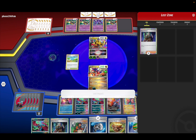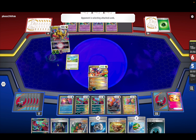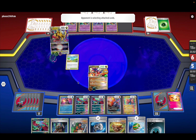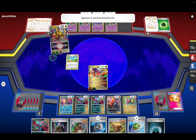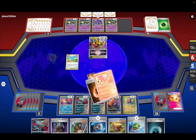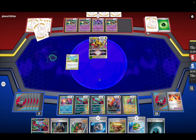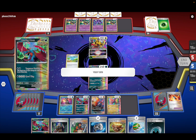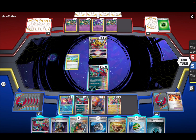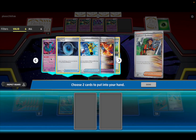He has to get rid of two energies and put them in the Lost Zone anyway. We'll see. He could just take little prize cards each time. We're at 150 — Explorer's Guidance, let's definitely take this.